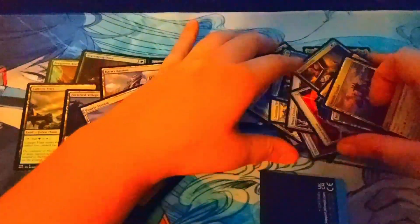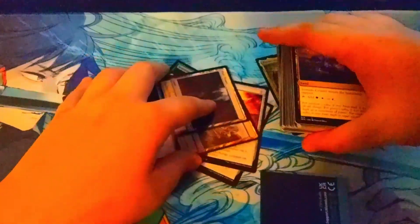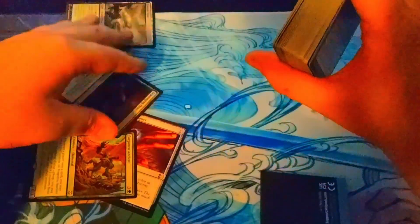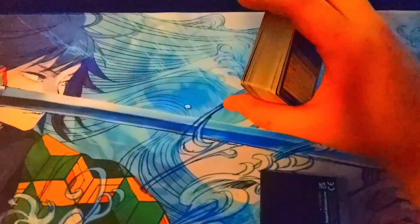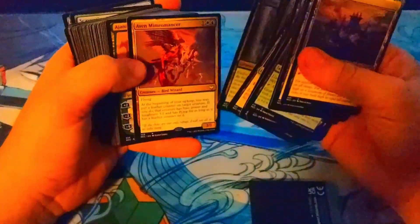That's not bad overall. These Commander decks are always going to have Soaring and Commander Sphere and Arcane Signet pretty much from here on out, unless you're one of the lower-end Commander sets. Like the Innistrad: Crimson Vow and Midnight Hunt dual Commander ones — they're not really full Commander pre-cons, they're kind of a different product.